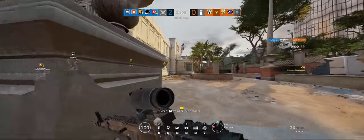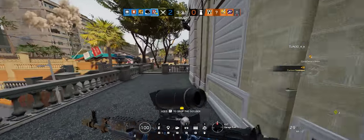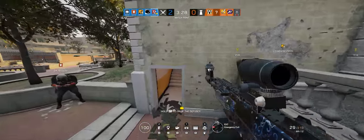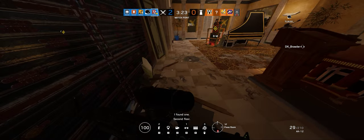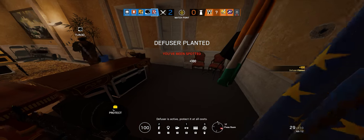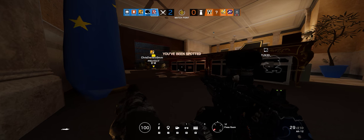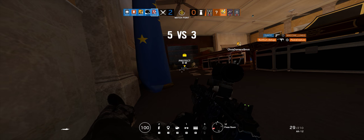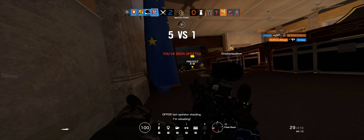I'm in A. Oh crap, I got the fuser. Coming, coming, coming. One on yellow — Falcon's on yellow. Planting at A near the doorway. The fuser is active — protect at all costs. Come out, come out. Op 4, last operator standing. Nice job. Op 4 neutralized.